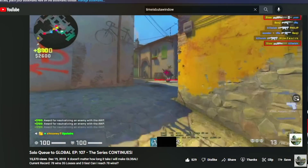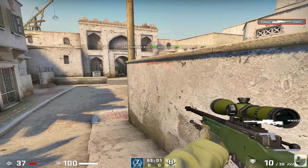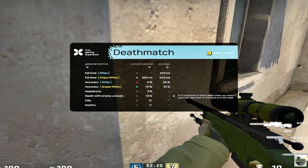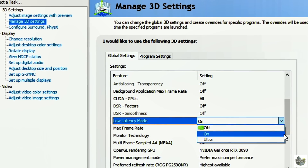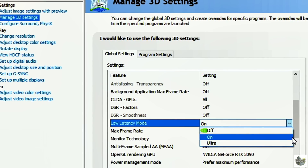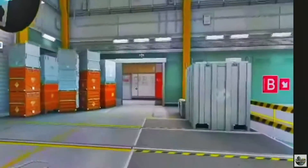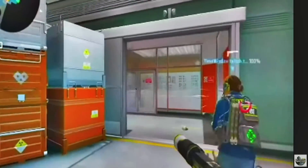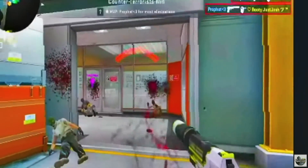I figured, you know what, I haven't done in a while — a road to global on a fresh new account. But that's not all. I also recently realized while playing some deathmatch that I was using settings that were giving me almost a hundred millisecond disadvantage. It's gonna sound stupid because I did all of those input latency tests, but in the end of the day you're gonna want to use low latency mode on 'on,' even though the mouse input feels better when you have it turned off. You definitely don't want to use it on ultra because it doesn't seem to work right at all in CS:GO and makes the frames inconsistent as hell. So now the settings are right.